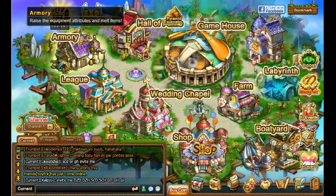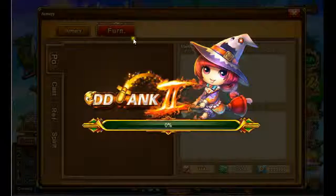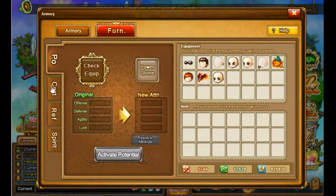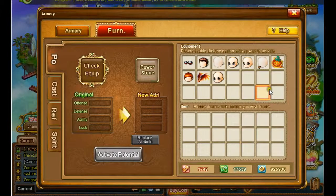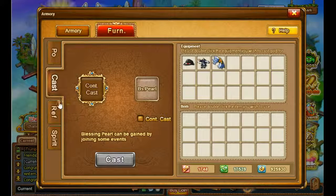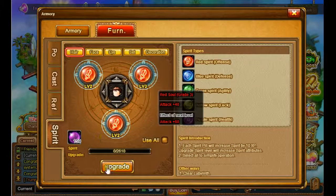Let's look at the armory. Here are some quick changes. The fern — I have no idea what that stands for, maybe furniture? But all the not very useful things have been put here. Like, the potential is now here, and you can cast gold here as well. And refine — like, refine item, you can do it here only.